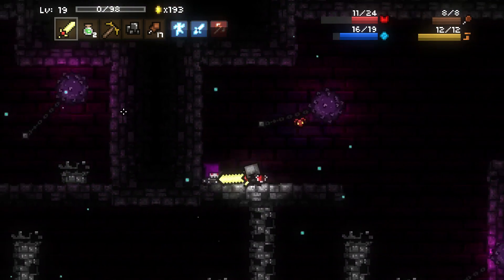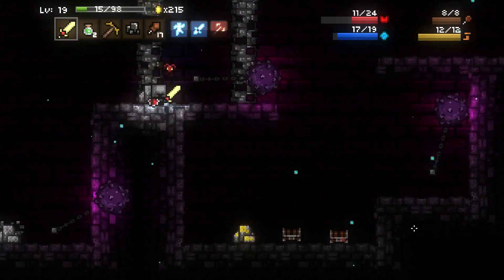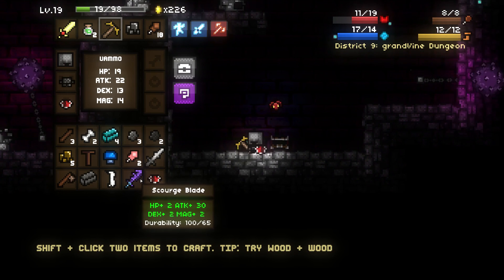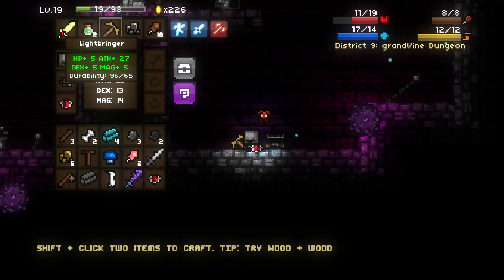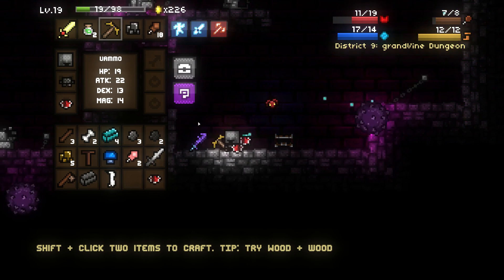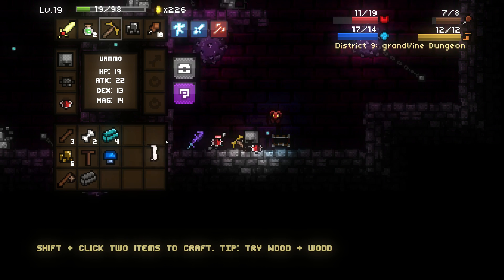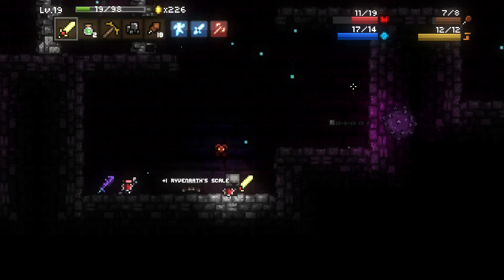Scourge Blade — nope, Scourge Blade is actually not very good. The Lightbringer: 27 attack, 5 everything else. Scourge Blade: 30 attack, but then only 2 everything else. Isn't the Obsidian Blade 35? Or is the Obsidian Blade 2? I forget the stats of the Obsidian Blade — I'll need to find one. It's amazing the number of hours I have in this game and how easily I forget these things.